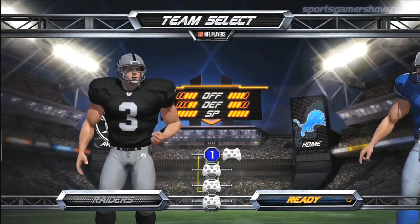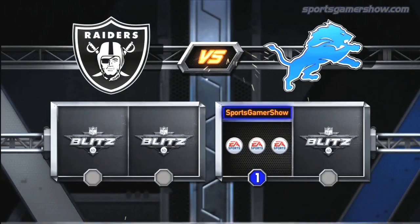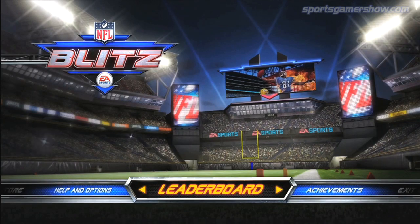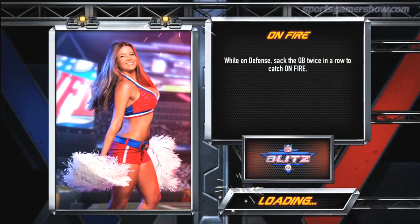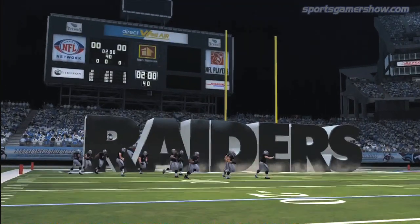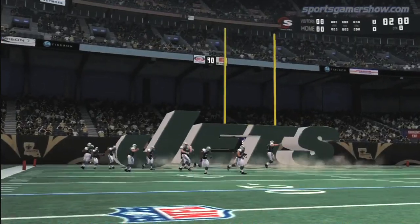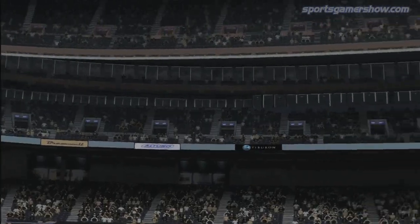In addition, the infamous cheat codes are back, and unlocking them during the loading screen will produce some interesting results. Everything else presentation-wise is pretty basic. Menus and stat overlays are slick and look nice, gamers are treated to short pre-game cutscenes before every game, and stats are provided during halftime and post-game. Every stadium is represented in the game as well, but aren't very detailed in comparison to other football titles.